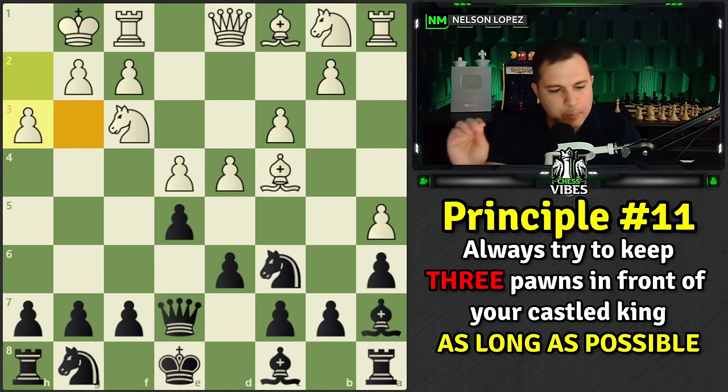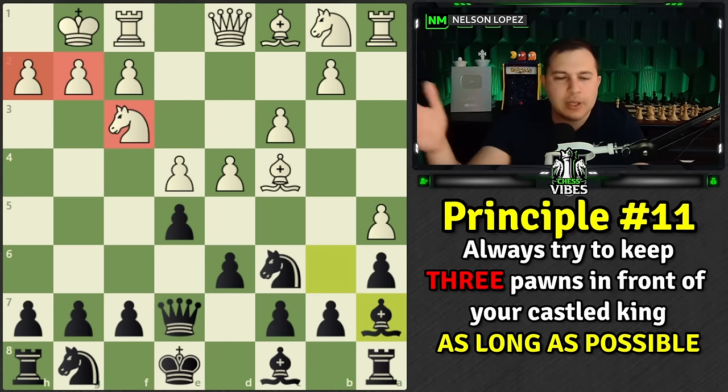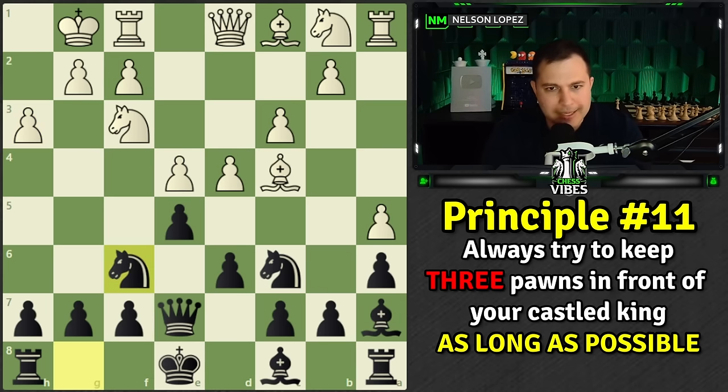He mentions here: always try to keep the three pawns in front of your castled king on their original squares as long as possible. The phrase 'as long as possible' implies there will come a moment where you have to move one of them — and that's fine — but as long as possible, try to keep them there. Usually that's really good for you, and when you finally do have to move one, hopefully you're in such a great position that it won't be a crucial weakness. White could have easily developed a bishop, a knight, or gotten the rook into play instead of playing h3.